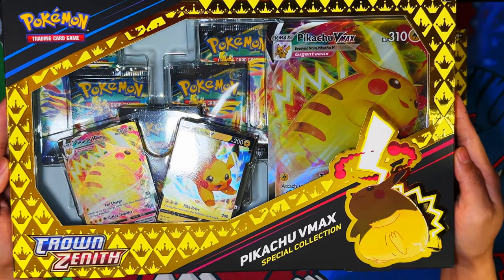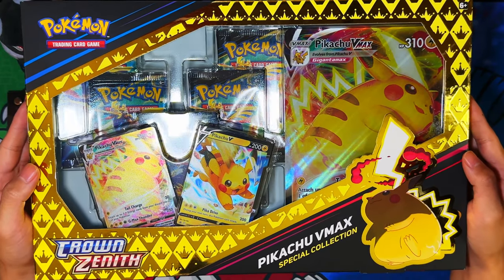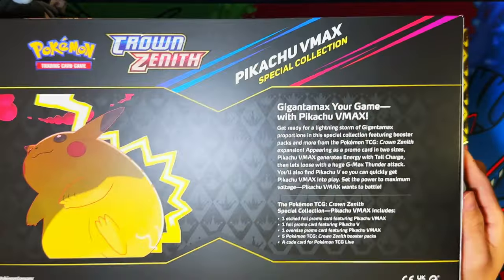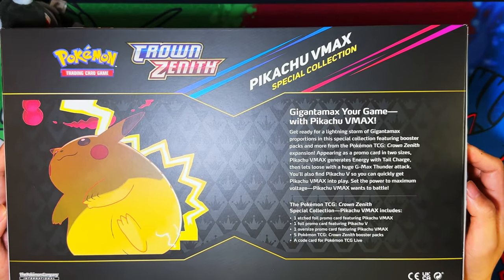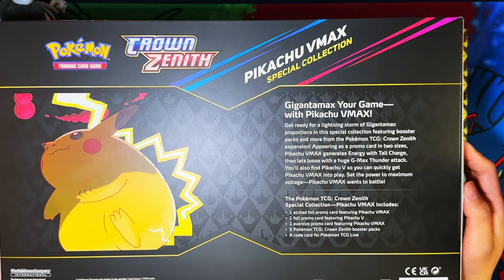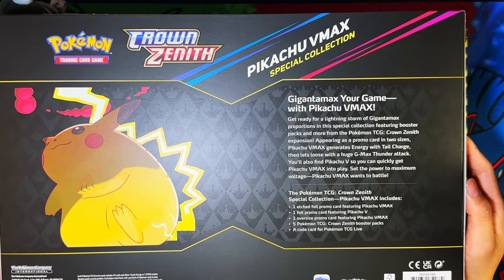Here is the box on the front — Pikachu VMAX Special Collection with the two promo cards. Here is the back: Pikachu VMAX Special Collection, 'Gigantamax your game with Pikachu VMAX.' There's the contents — I'll leave it on there for a second, then let me crack these open and I'll be right back.